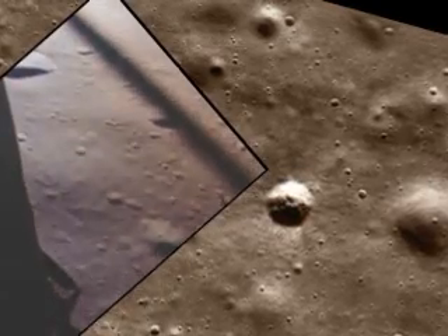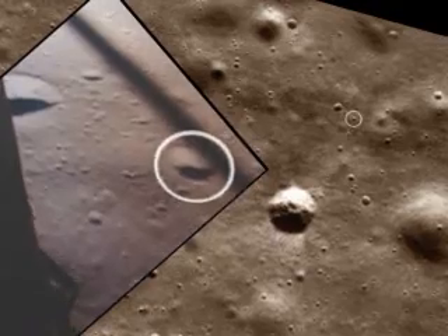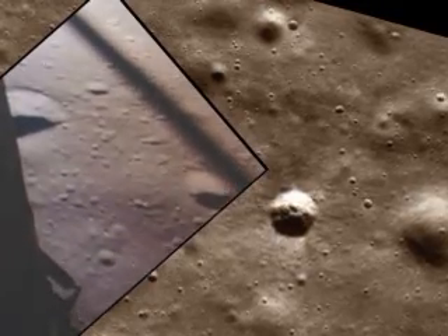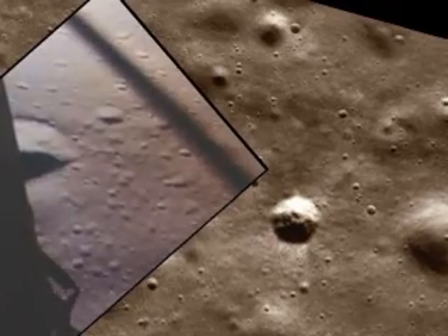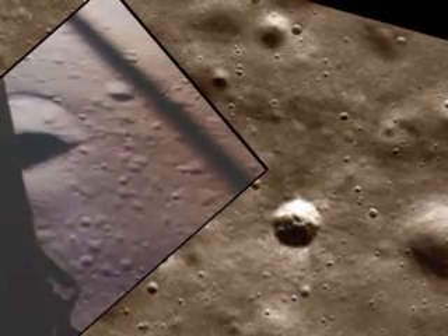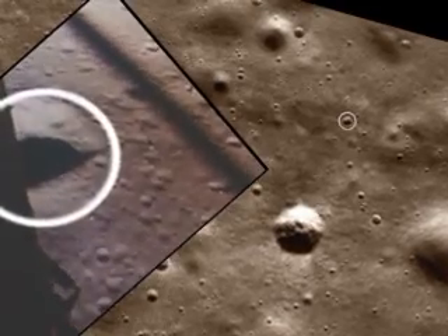70. 50 down at 2 and a half. 19 forward. Altitude velocity light.